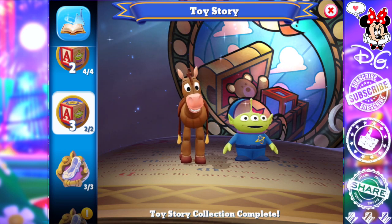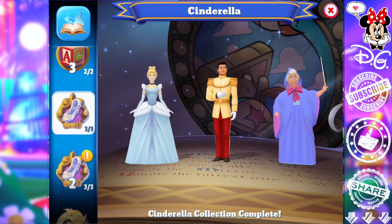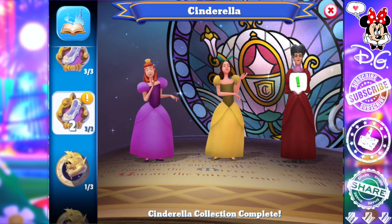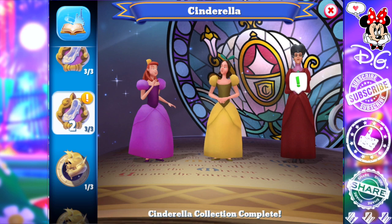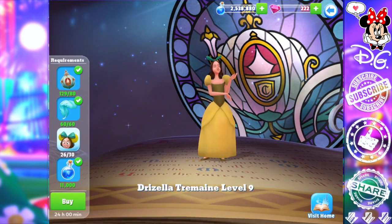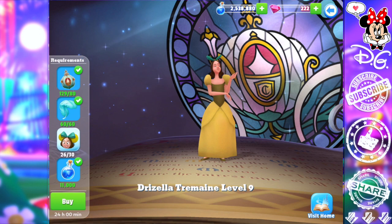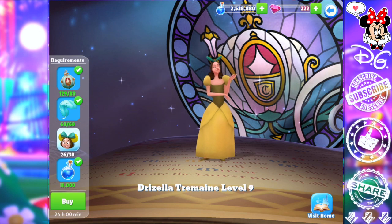Cinderella is one of those collections that has been useful every single tower challenge. The last tower challenge they did incorporate the three new Cinderella characters released in a couple of recent updates. I've got Drizella at a level 9 and she's almost ready to go to a 10, so I'm going to try and get her leveled up even if the tower challenge is going on. With the upcoming update, character tokens might go up or magic cost will change — I'm hoping Cinderella won't be too affected.